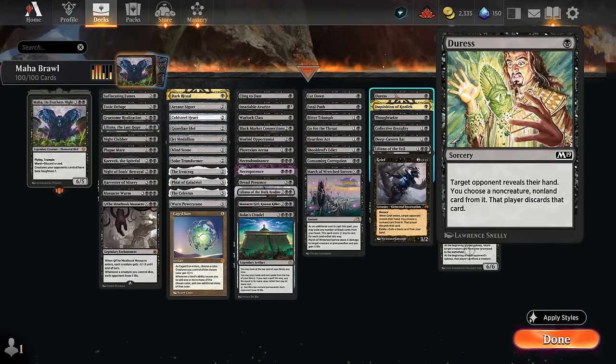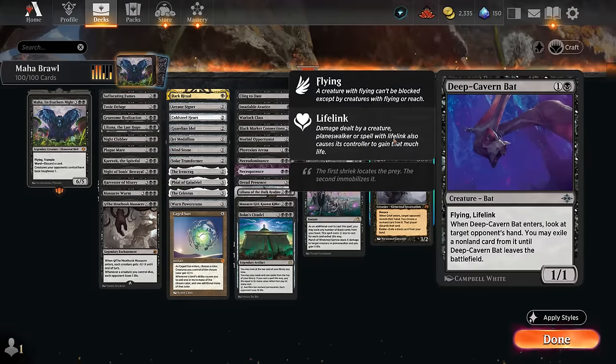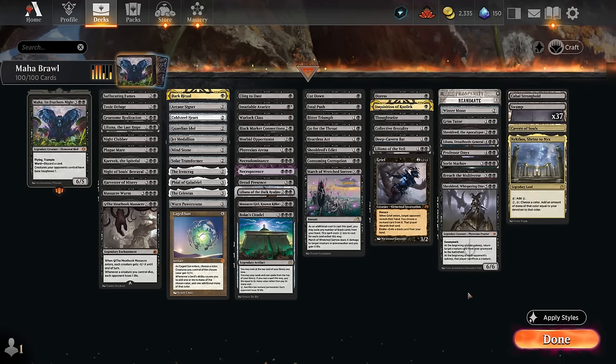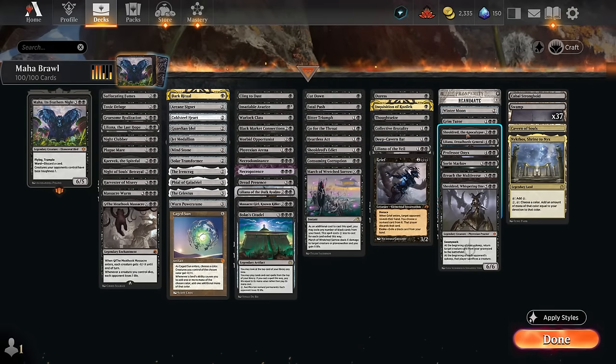Our discard suite includes Duress, Inquisition, and Thoughtseize at one mana. We can also pitch a black spell to Grief to evoke it for free. Collective Brutality has lots of modes but the discard effect is usually what we want. Deep Cavern Bat can also look at their hand. Reanimate can cheaply get back our commander instead of sending it to the command zone, or combine it with removal spells to reanimate an opposing creature. Winter Moon punishes non-basic heavy decks.